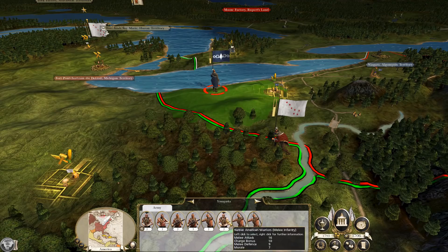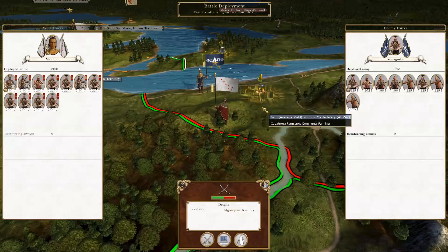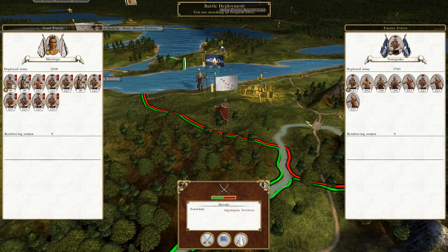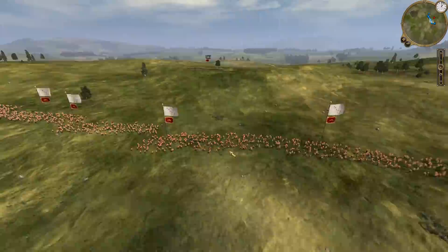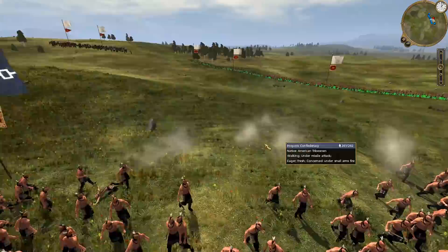While waiting to build my forces, an Iroquois army appeared in position to move west and retake the settlement we stole from them, so I had to reveal my hidden army and go after them. Both sides were roughly equally matched, but the enemy had once again put a large emphasis on ranged units, so as long as we can get a melee going we should be fine. By the way, I'm still saying 'Iroquois' — people told me it's pronounced differently but I'll stick with my version as I think it's the original French pronunciation.